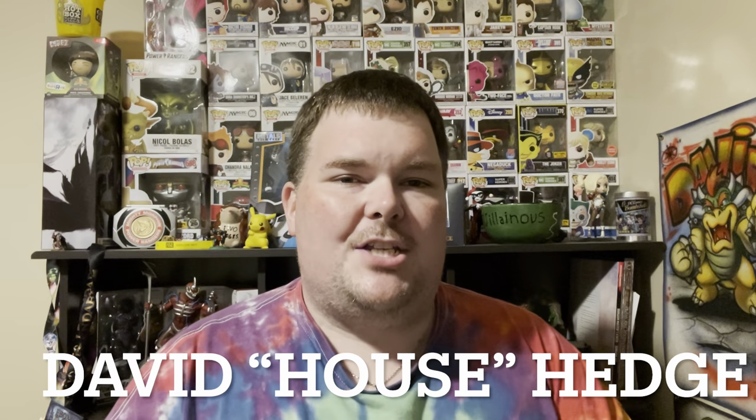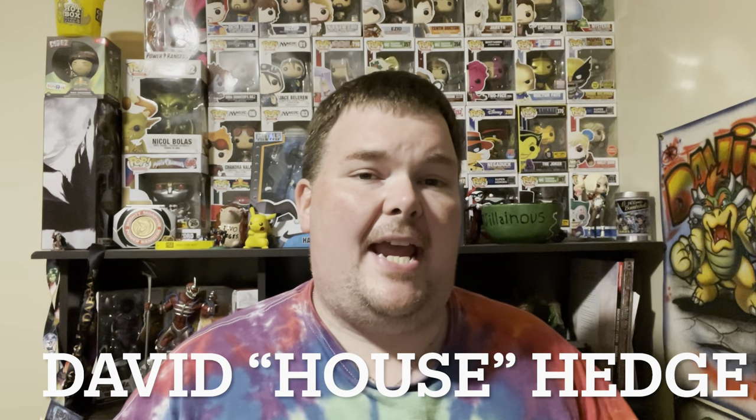Hey, how's it going everybody? David Hedge here, House Hedge Gaming, and today we're unboxing a game that's an epic collection of Twisted Fables. We're taking a look at a game that has Red Riding Hood as a robotic assassin, Sleeping Beauty as someone you don't want to wake up, and Alice with the weirdest Cheshire Cat you have ever seen in miniature form. So let's unbox and take a look at the components for Twisted Fables: The Epic Collection.